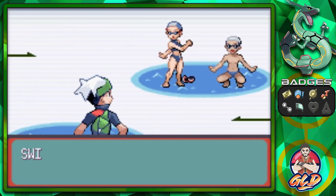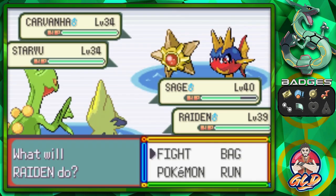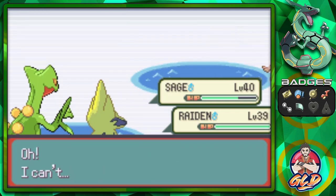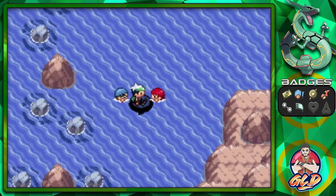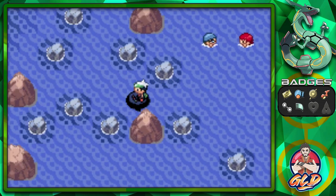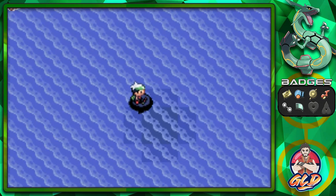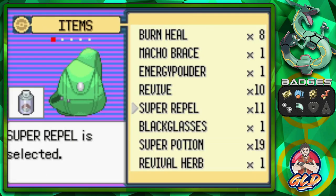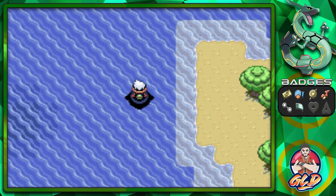We're going to battle so many more trainers here. Taking on the swimmers — Raiden is close to level 40, which is pretty awesome. There's a little pathway we'll explore eventually. Let's use another Super Repel so we don't get attacked by wild Pokémon. We are close to Mossdeep City.